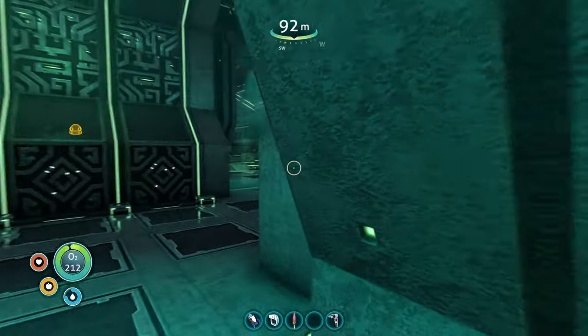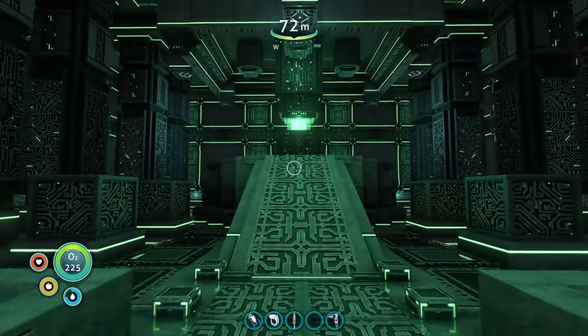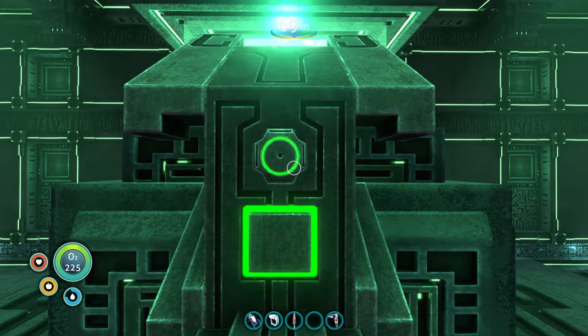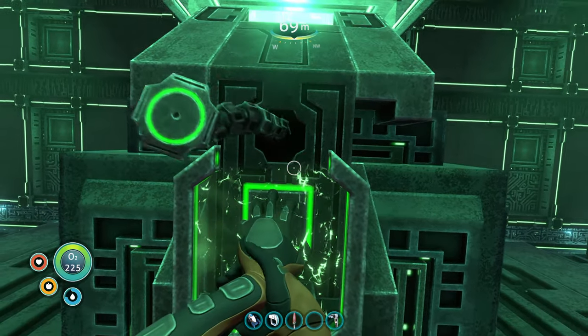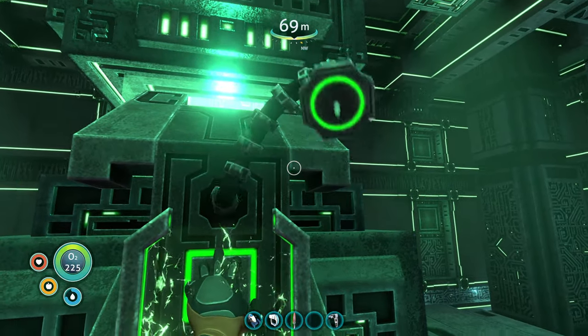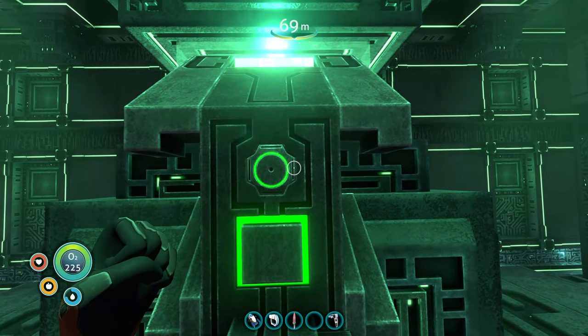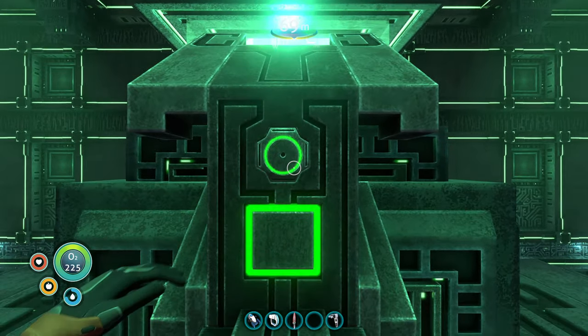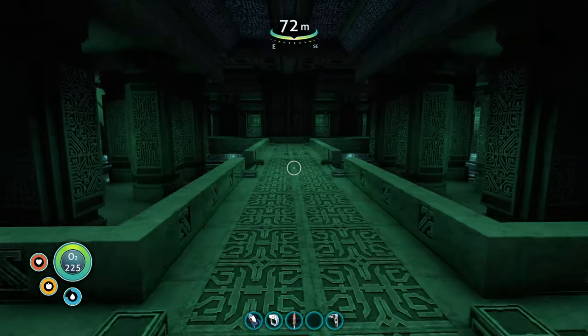Use the submarine bay to go back up into the alien base. Make your way to the top where we disabled the force field earlier. Go ahead and hit the button to let the trigger-happy little needle stab you in the arm. With the gun shut down, let's head back home.